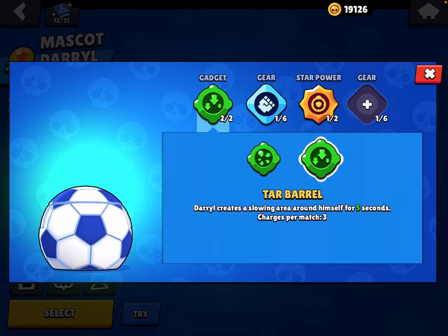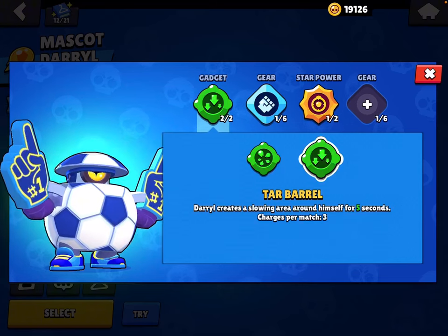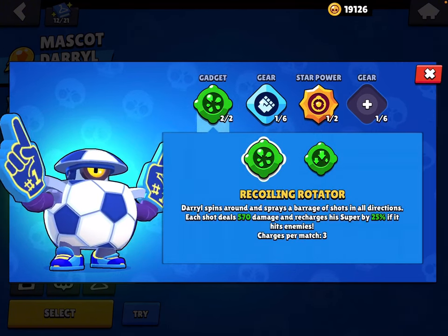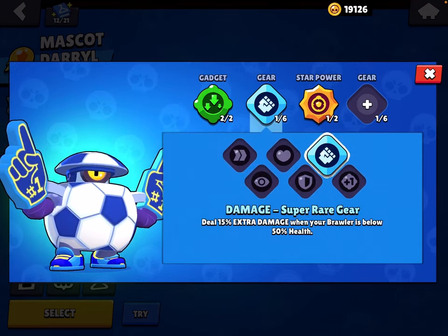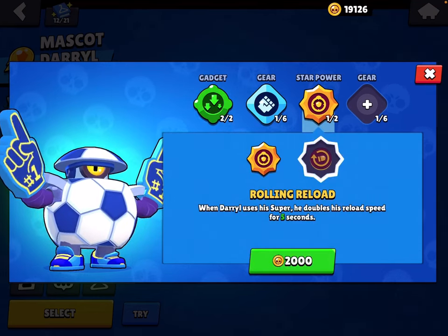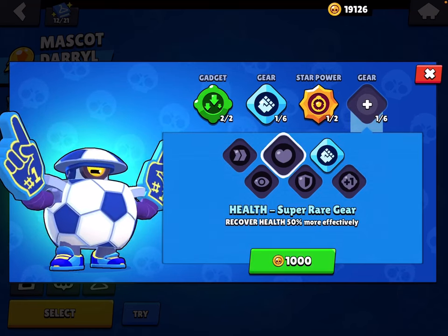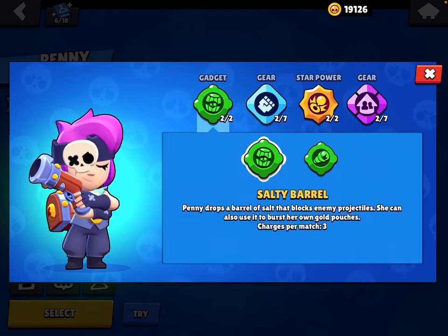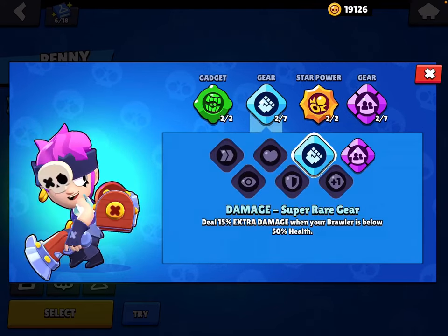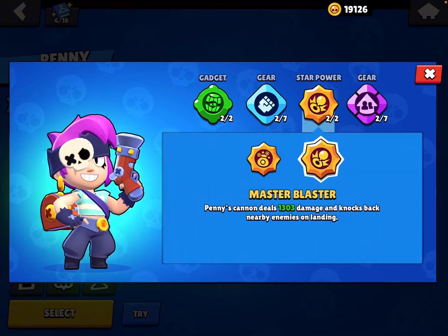For Darryl, I don't know the last time I played this brawler. I think Tar Barrel is better, and if for some reason you're going to play him in Heist then use this. Use Damage gear, Rolling Reload, and Health or Speed gear.